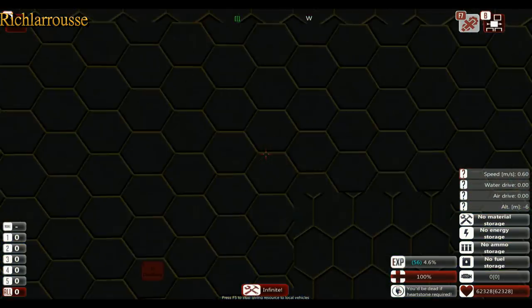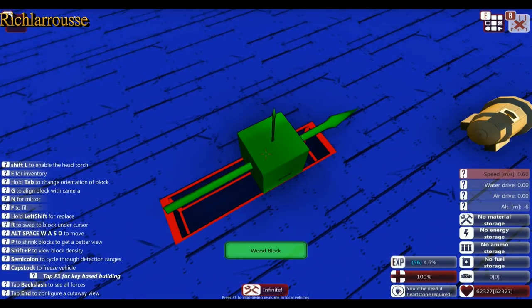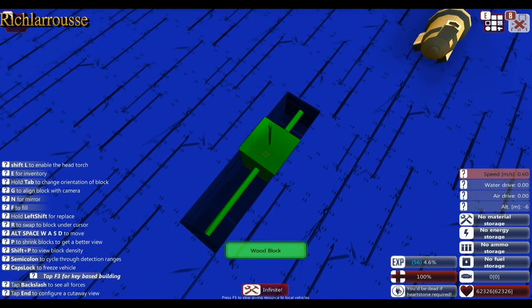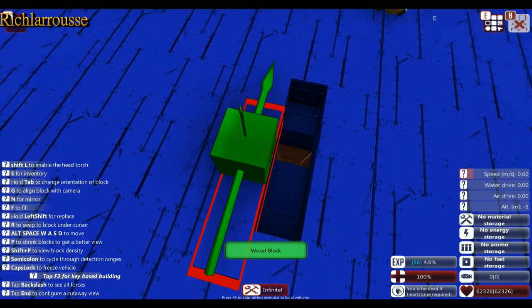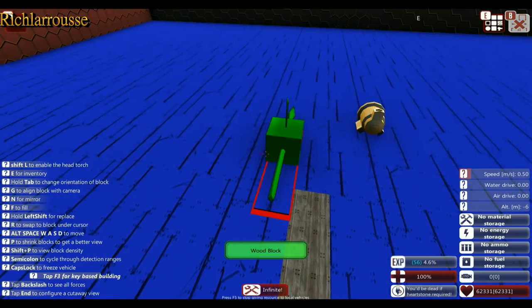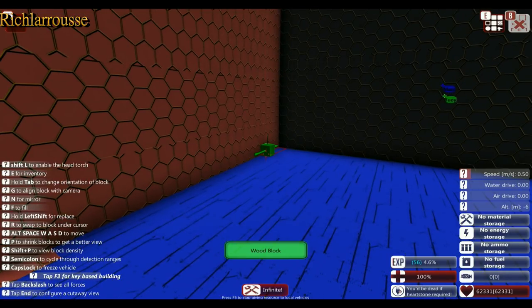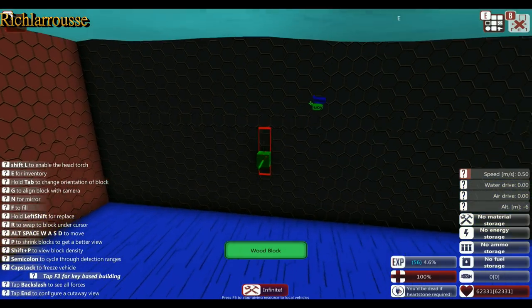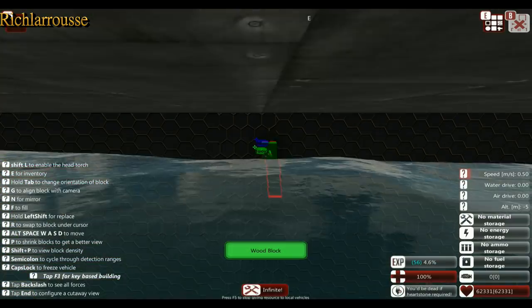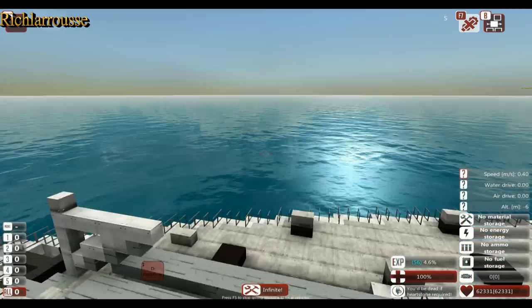The blue is two blocks deep of metal, just to bring the buoyancy down or bring the centre of gravity down. The centre of mass is still quite high — roughly on the waterline — so the centre of mass is about right.